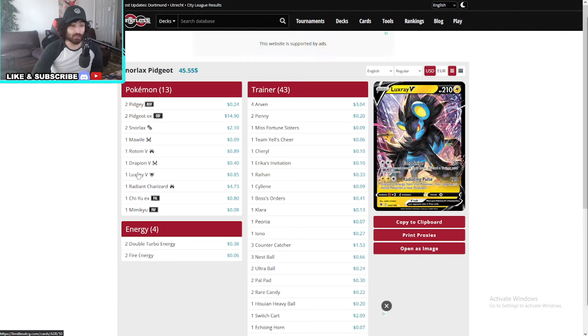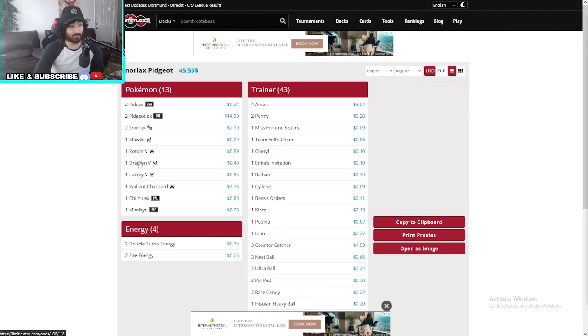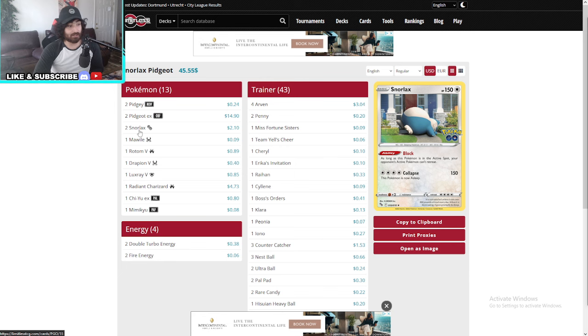This is a very scary deck because it can also do some attacks. Luxray here can do a lot of attacking and can really control the game early on — that's usually what these guys rely on. It depends on the matchups, but Luxray is an option. Snorlax is only at two, which is really nice if you can get through them.